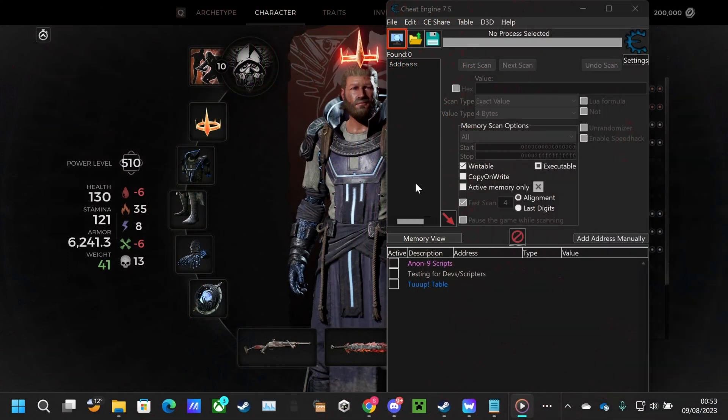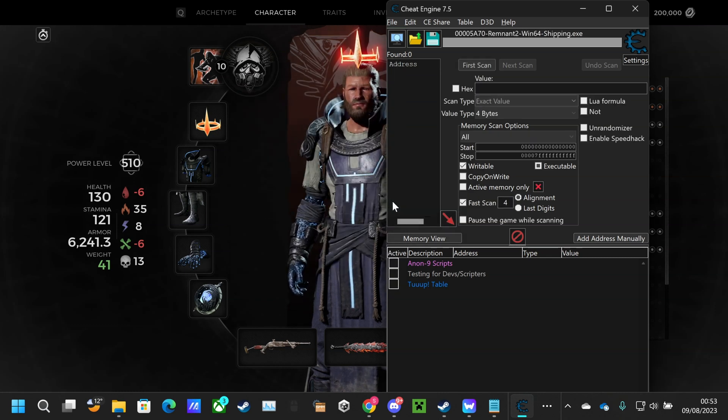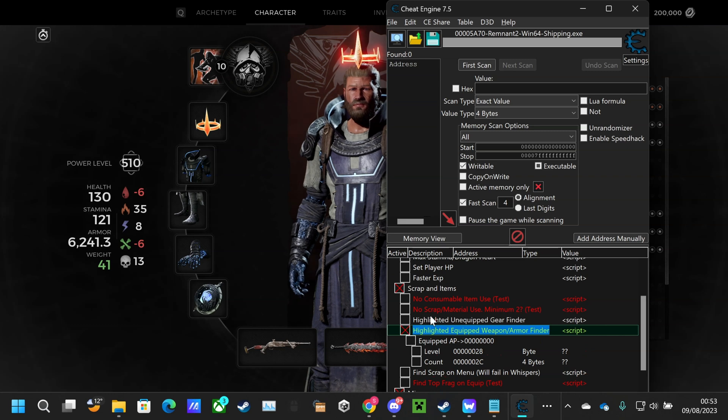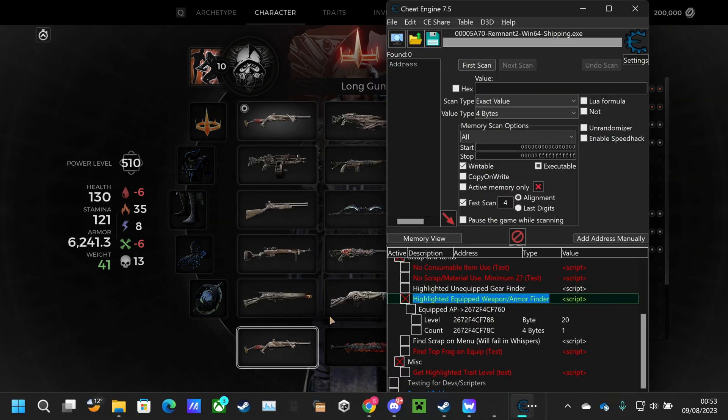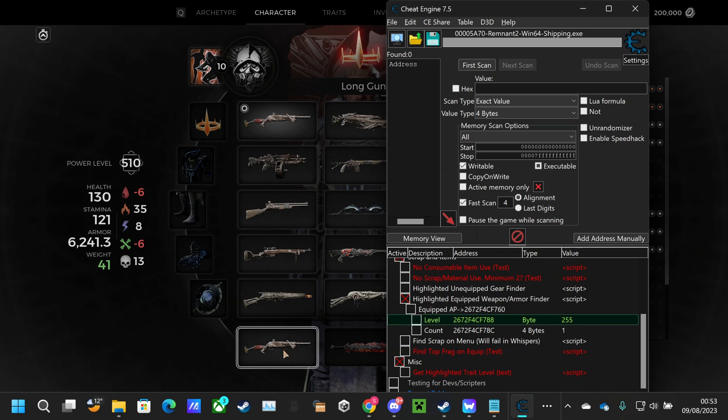To start with, you're going to want to open the table. Press the processes button in the top left and select your Remnant 2 game. We now need to tick a few boxes — Anon9 scripts — and then scroll down to the scraps and items and tick highlighted equipped weapon and armor finder. Then you'll see a box that says level. In game, hover over the item you want to level and click on it. You should then see the level pop up in the value field within the cheat table. Now all you need to do is double click the value and change it to whatever you like, level 255 being the highest. You can now rinse and repeat this process on any other gear you have.